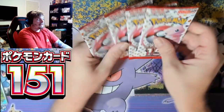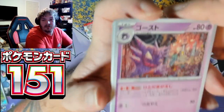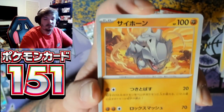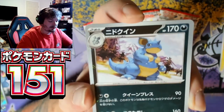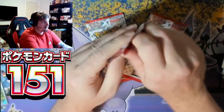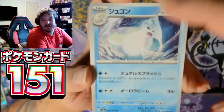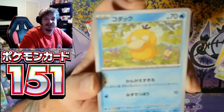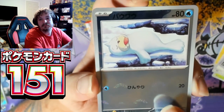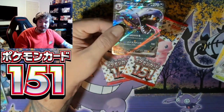Four packs left of 151 — here we go. Haunter, Rattata, Koffing, Aerodactyl, reverse Nidoqueen, and holographic Wheezing, and a Snorlax. Hoping for one more hit out of here — we gotta believe. Dewgong, Koffing, Psyduck, Paras, reverse Seal. Oh — Arbok EX! Arbok EX with a Dratini!